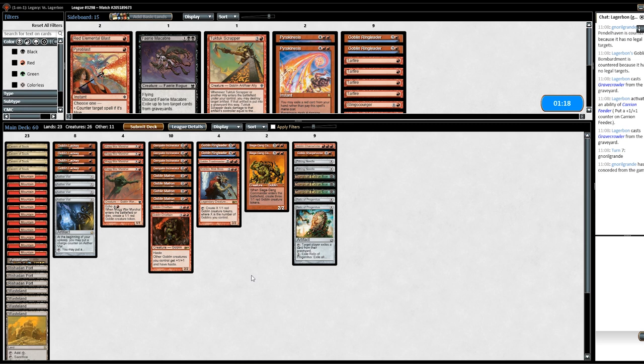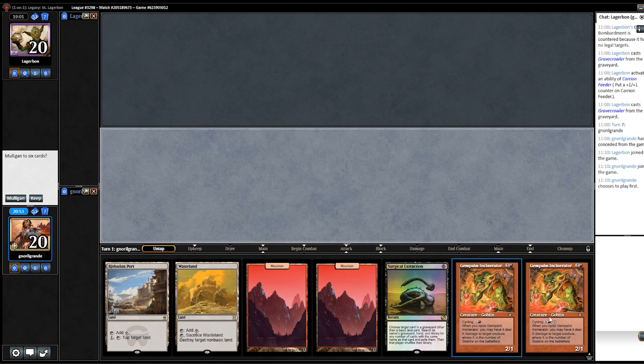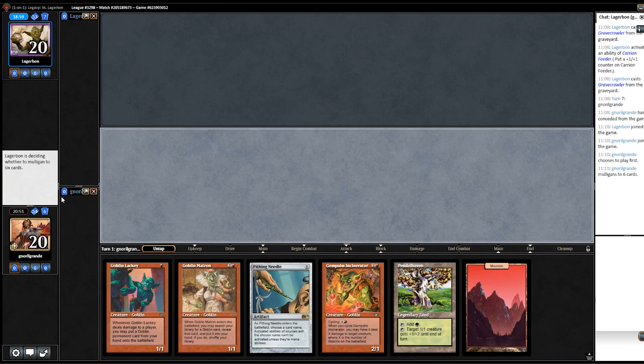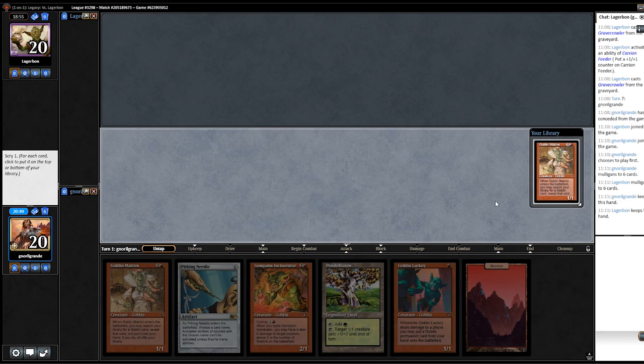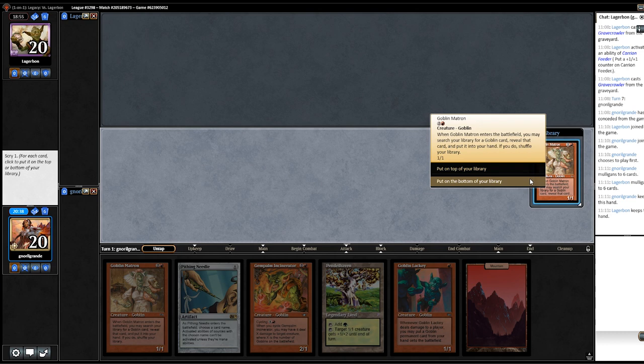Game number two on the play. We got a pretty slow one, and I believe we have two Molten on this hand. We do have a Surgical Extraction, which is strong. We might keep based on these two, but I'm going to shoot these. Alright, this is a keep — return one Lackey, Goblin Matron on top, and I kind of like it. What if my opponent kills the Goblin Lackey? Then I need to draw a land. Maybe I should just bottom this Matron so I might find myself with Goblin Matron — I can put this in with Pithing Needle and then with Goblin Lackey, and then put in Siege-Gang.